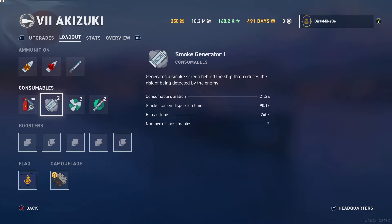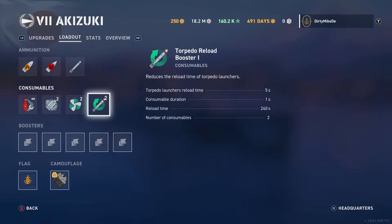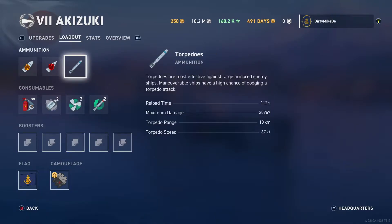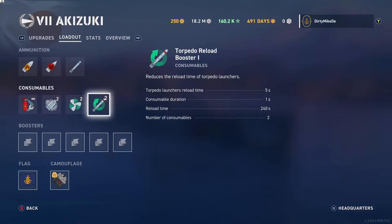You get two smokes — 90-second smokes with 21-second deployment duration. They're good; they last for 90 seconds. You also get two speed boosts and two torpedo reloads, because your torpedo reload on this is 112 seconds, which isn't the most at tier 7. But you only have one set of torpedoes, so using those torpedo reloads judiciously is going to be very important.